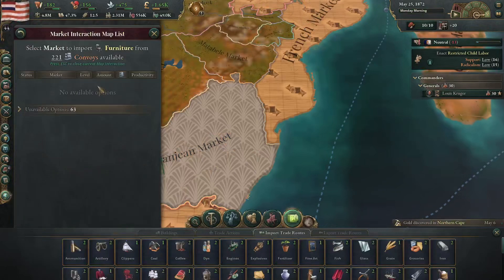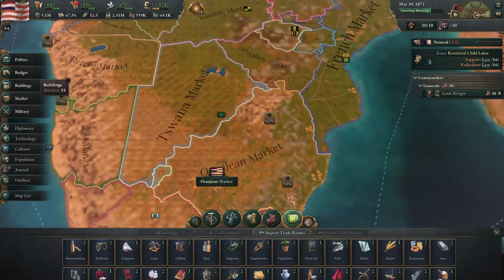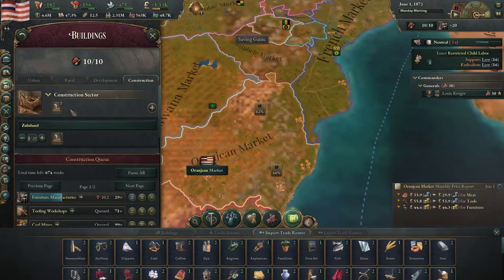It would be nice to get more trade partners as well, but nobody wants any of my stuff. Oh well, that's a positive — we'll get stuff built a lot faster now.